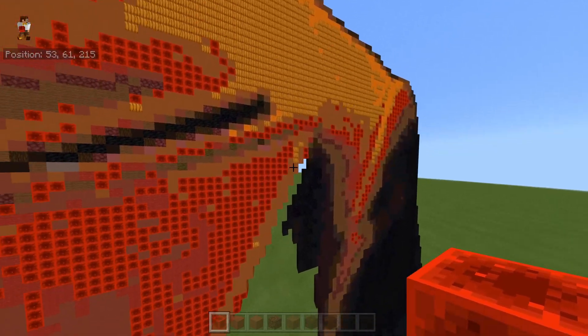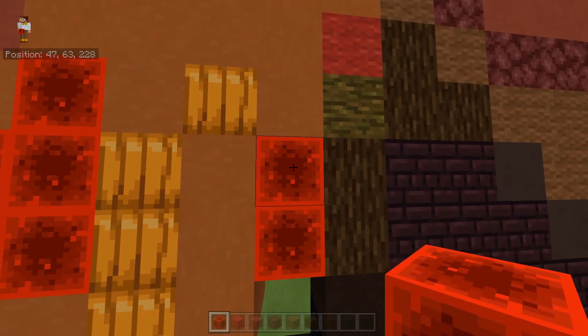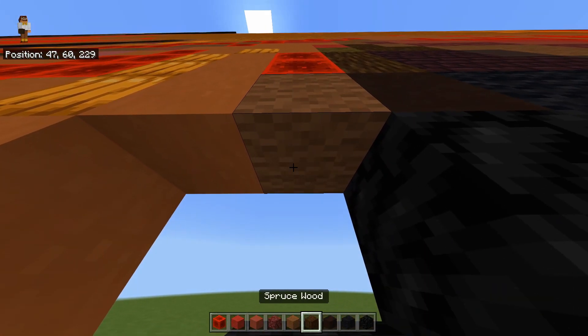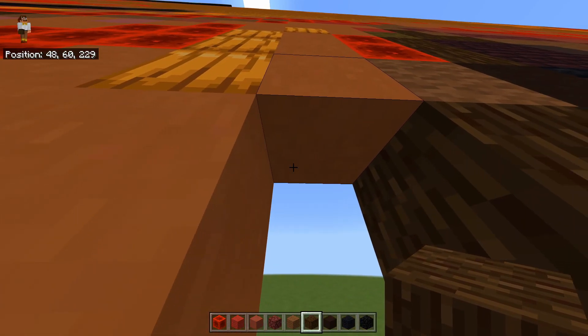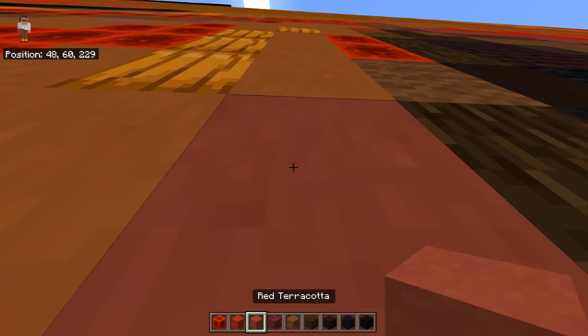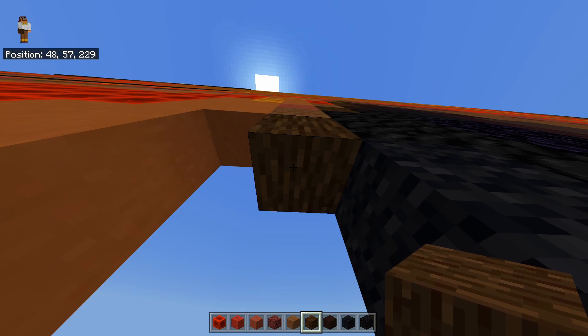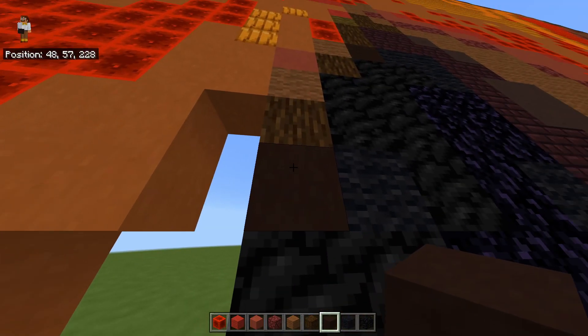It's going to take a bit of time. We're going to start underneath these two redstone blocks we have here. With a brown wool underneath, you're going to place a spruce log. To the left of that spruce log you're going to place a red terracotta, with a brown wool below it and a spruce log below that.